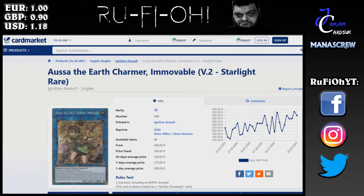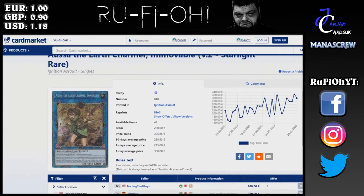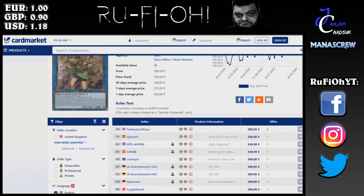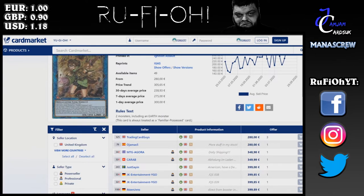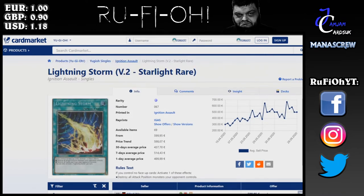Earth Charmer — 280 euros is the minimum. Look at the overall trajectory: it's shooting right the way up. Waifu tax, ladies and gentlemen — it's a running theme here. 280 euros at a minimum; 305 is the price trend, however there are only two below that and the rest are well up towards the 350 euro mark. Expect this to continue.